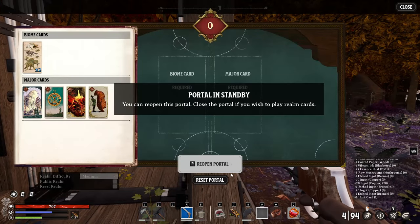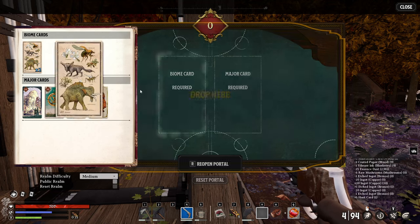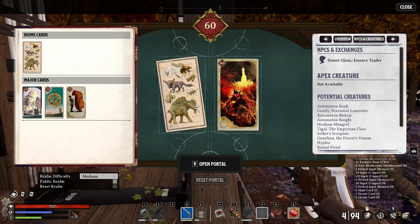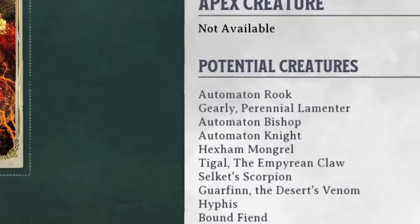Hey, my name is Dirk. In this video I will show you how you can get the automation oil and where to find the automation bishop. To find a realm where the automation bishop is, you can see what kind of enemies are in that realm in the NPCs and creatures tab. We can see that the automation bishop is in this realm.